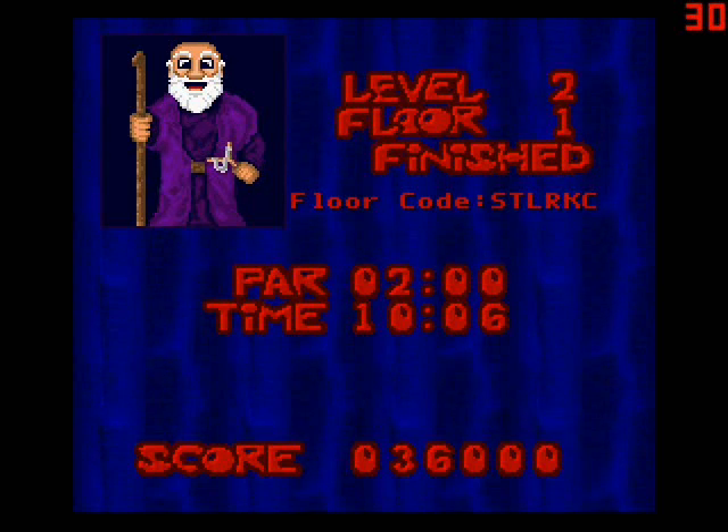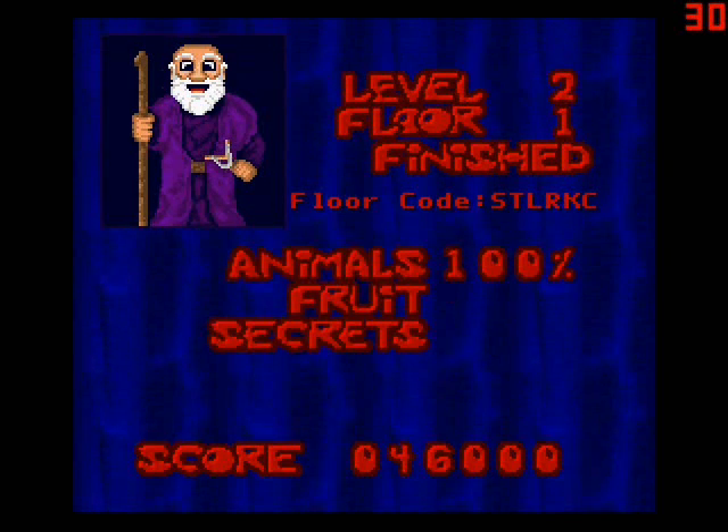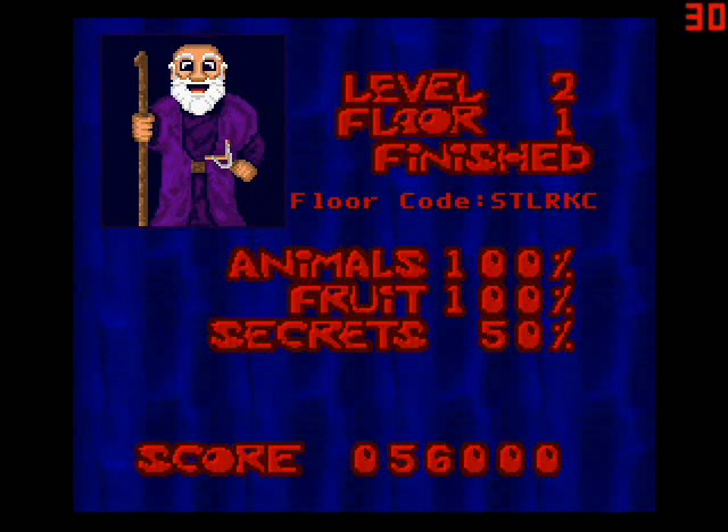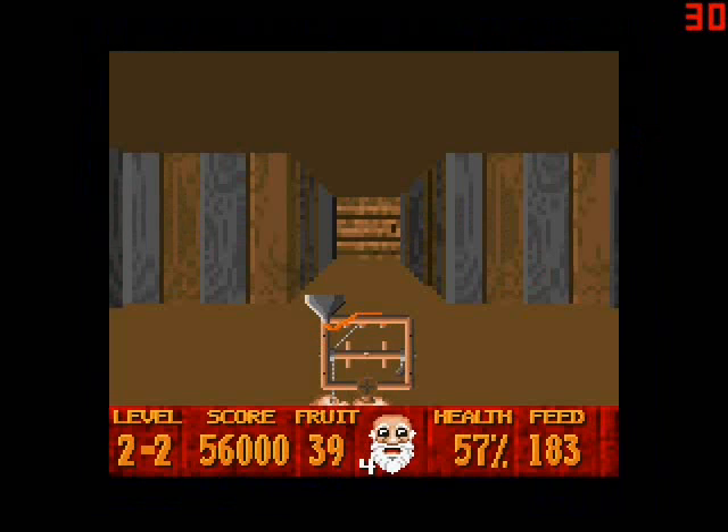That's level two, floor one. 100% of the animals — oh, only 50% of the secrets. I missed some secrets back there, I guess. I'm really bad at finding those, I'm horrible at that. Now we'll take another break — which button is it? F2, I think. Yes. Now at four lives, wow. MST3K forever — catch you later.